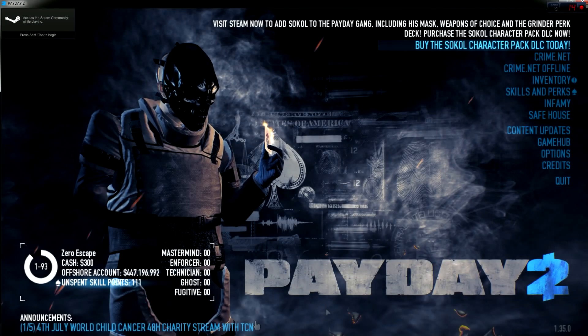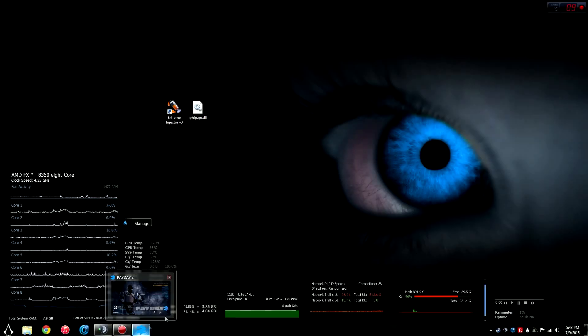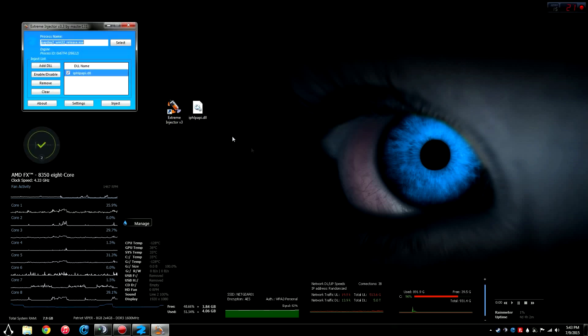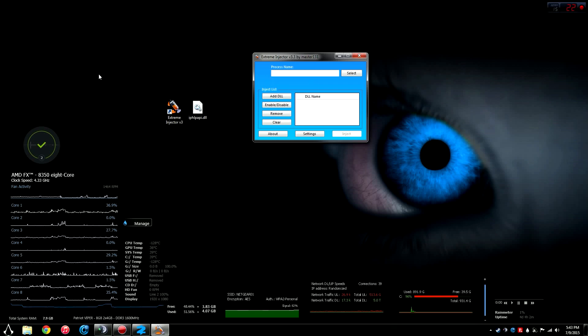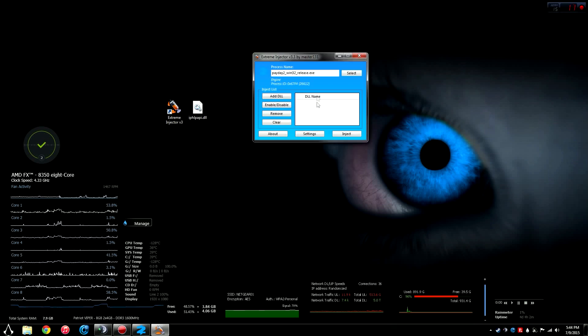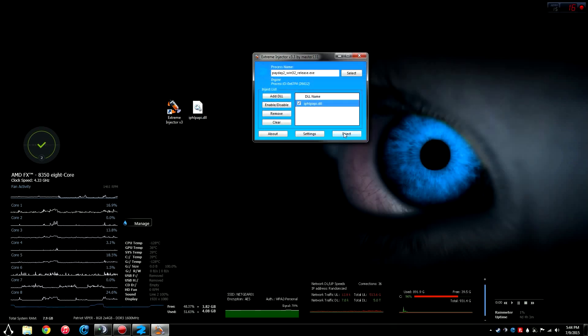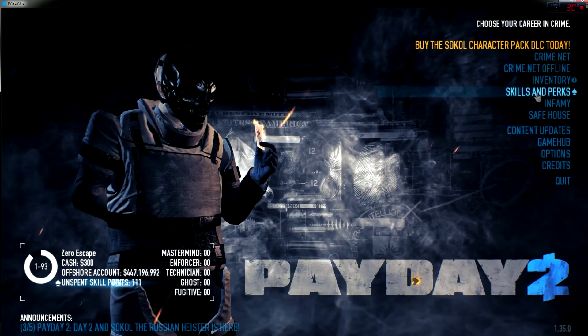Because there's no DLL in the game directory, it's going to run just fine. As you can see, I have 111 unspent skill points in Payday 2. I'll Alt-Tab back to my desktop, leaving it running, and open up Extreme Injector. Hit Select, which brings up the process list. Scroll down to find Payday 2 Win32 Release.exe, click it, then click Add DLL and add the DLL — you can store it anywhere. Make sure it's checked, then click Inject. It'll say it's successful. Do it a couple of times just to be safe, then go back to Payday 2.